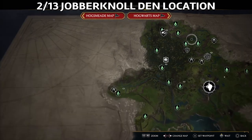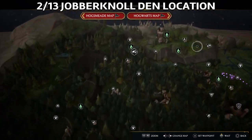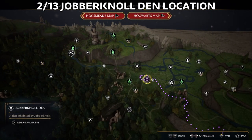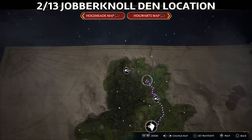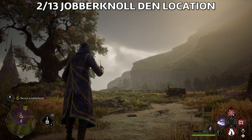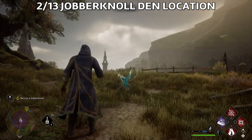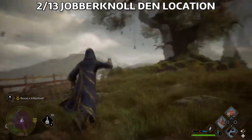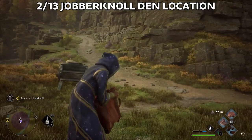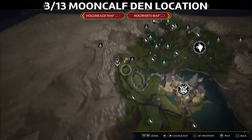The next one that we're gonna find is the Jabberknoll. This is one of the locations — there are multiple locations for almost every beast in the game. The Jabberknoll can also be obtained by doing the same mission where we got the Puffskein. Just use the knapsack and press square if you're playing on normal difficulty, and you'll be able to get it.